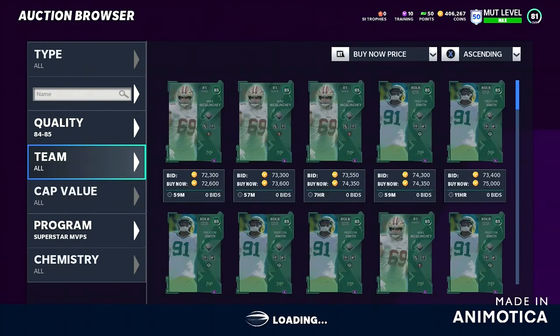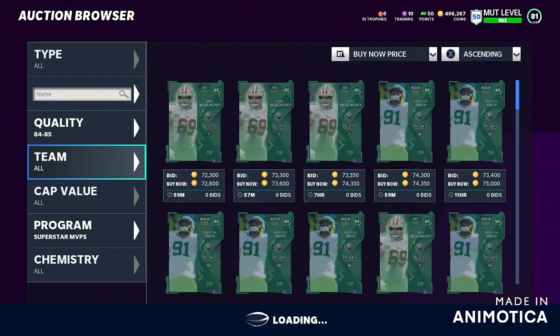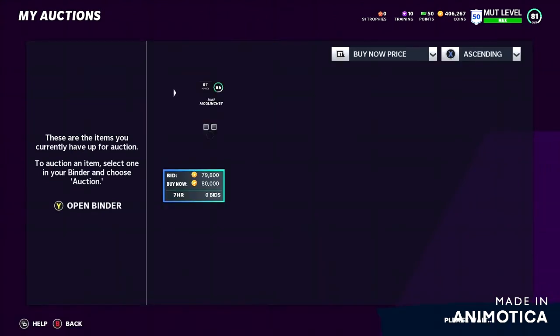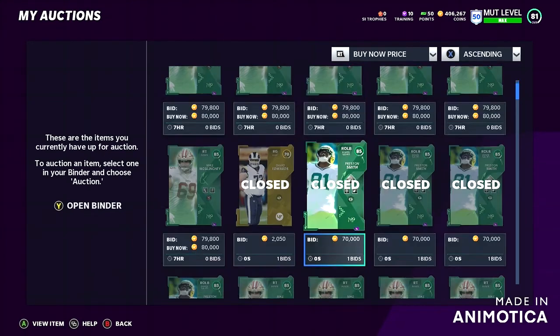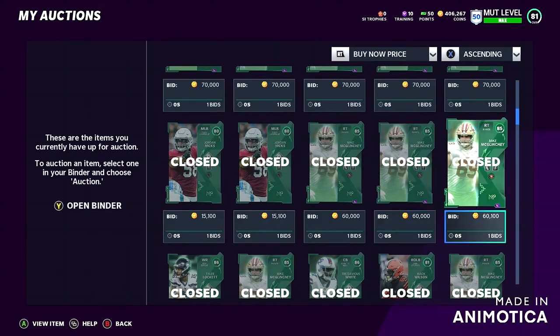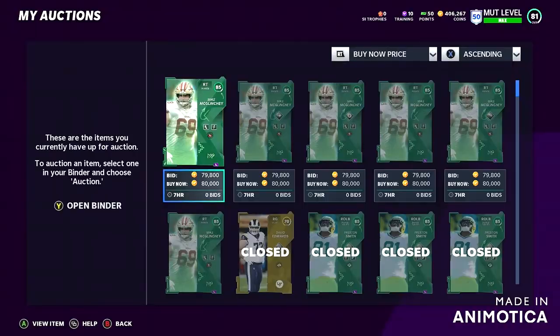That's pretty much the video guys, hope you love it — make sure to hit the like button and subscribe. My name is Dudley and I'll see you in the next one. Wait — before I go, let me show you guys proof. Go to my auction — look how many we have: three, four, five, six McGlincheys, and a Preston Smith. Look how many of these cards I bought. I've sold a couple already. I know what I'm doing — just listen to me guys. Hope you all have an amazing day, peace.